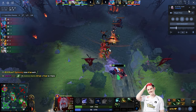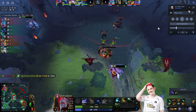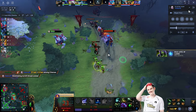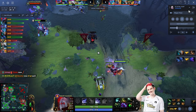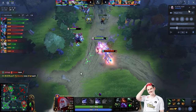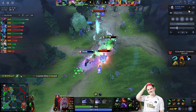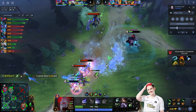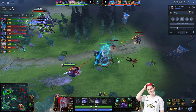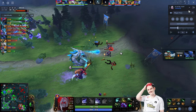Yatharo was buying items — the Basilius and a Salve — when he gets caught by the Shadow Shaman coming from behind. After that death, Yatharo TPs back into the lane, but the mid Leshrac got a Haste rune so he rotates toward the bot lane. There was no mid ward, so Yatharo gets caught farming too far from his tower and Leshrac runs him down and kills him.